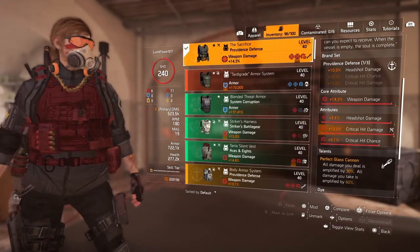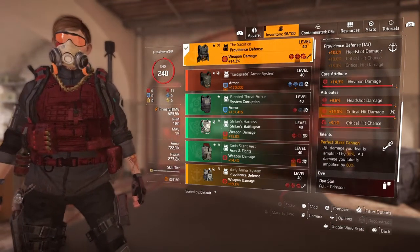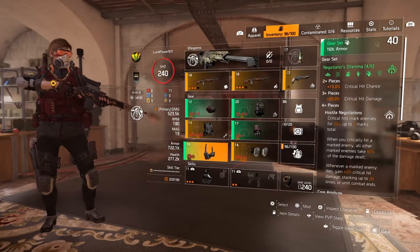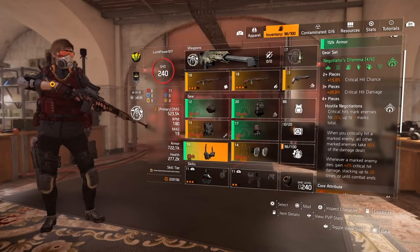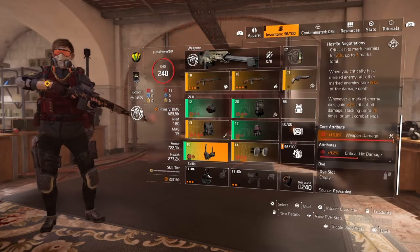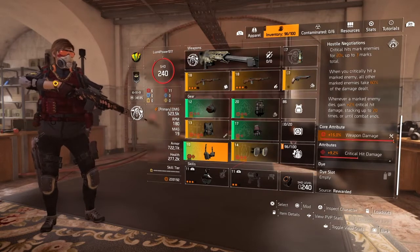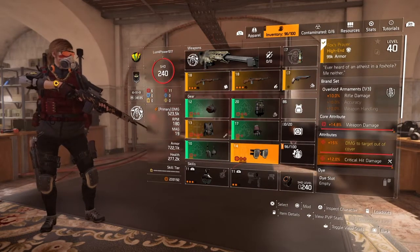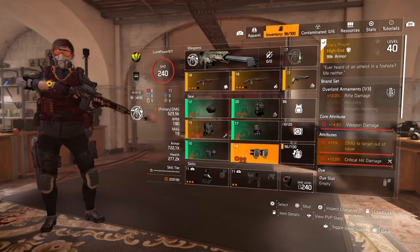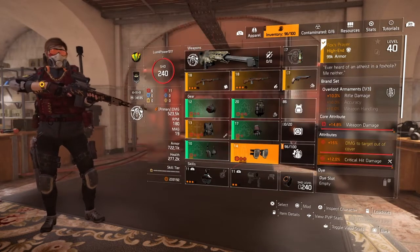We got Perfect Glass Cannon — that's another reason why we run this build, so we can have as much damage output as possible. All damage you deal is amplified by 30%; all damage you take is amplified by 60%. Let's get into the holster — we got 15% weapon damage and 9.2% critical hit damage. I'm going to try to get all guard rolls on this build and then re-release it for y'all. We got All Armaments — one piece gives you rifle damage. We got 14.8% weapon damage, 5% damage to target out of cover, and 12% critical hit damage on those knee pads.